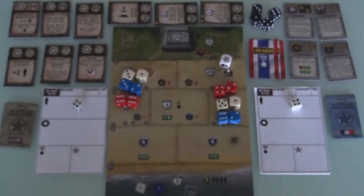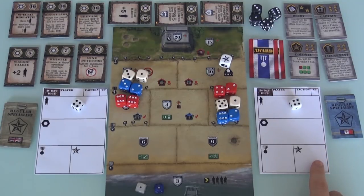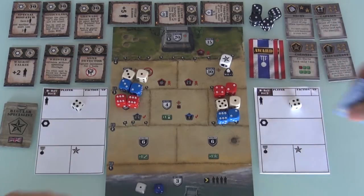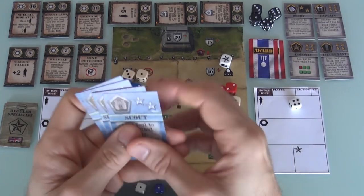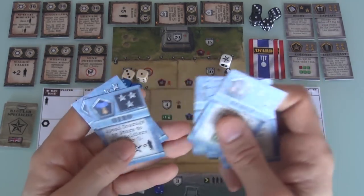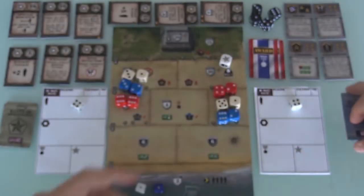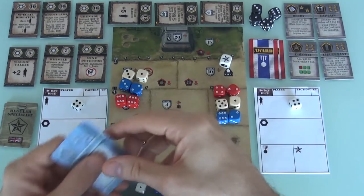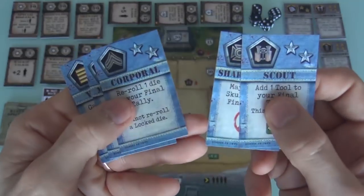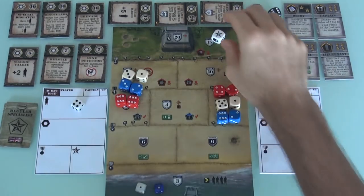Twos are stars. I've got one star, Jen's got two stars. You need stars to recruit specialists — officers like a colonel, decoy, captain, or lieutenant from the public pool, and each of us has our own hand too: scout, sharpshooter, corporal, minesweeper, veteran, hero, and medic. They get more and more expensive the more powerful they are — you need more stars. Jen's got two stars, so in her first round she could recruit a scout, sharpshooter, or corporal by spending those stars.